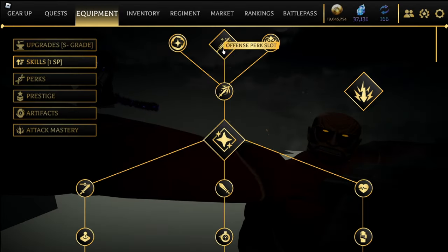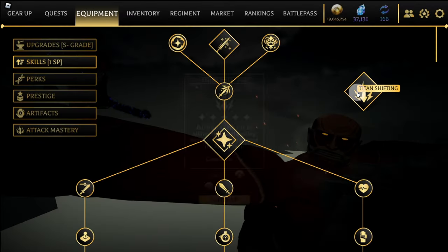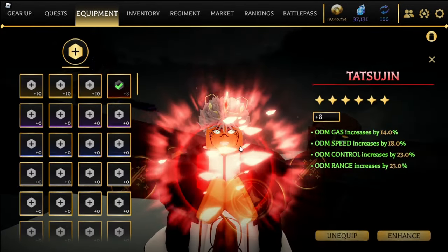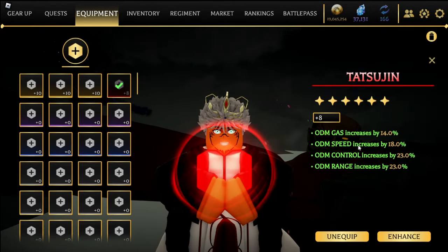The next thing you're gonna need is Let It Rip, which turns yourself into a blade and lets you spin to your heart's content. You're also gonna want the Fence perk slot and Titan Shifting obviously, so if you don't have those go get them now.